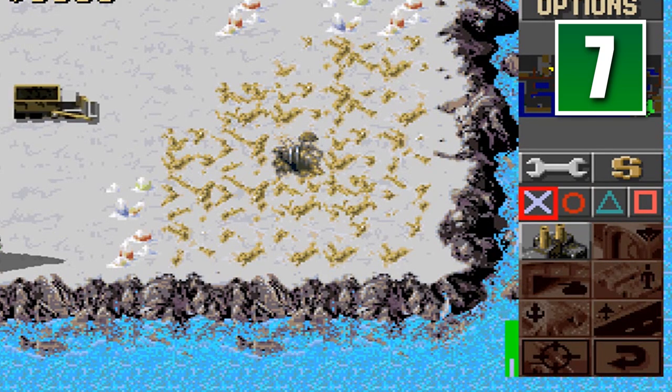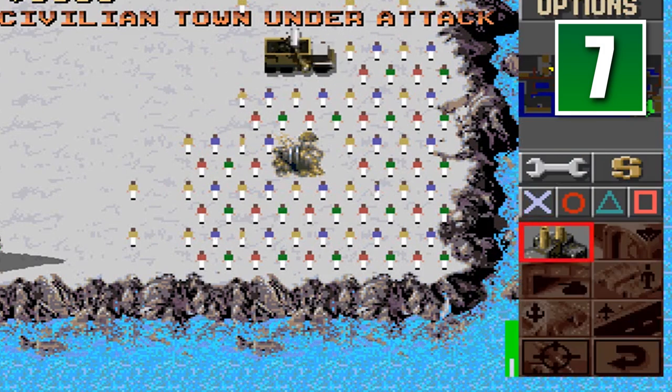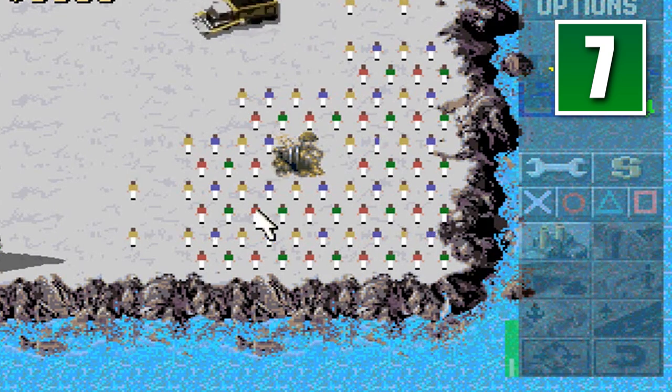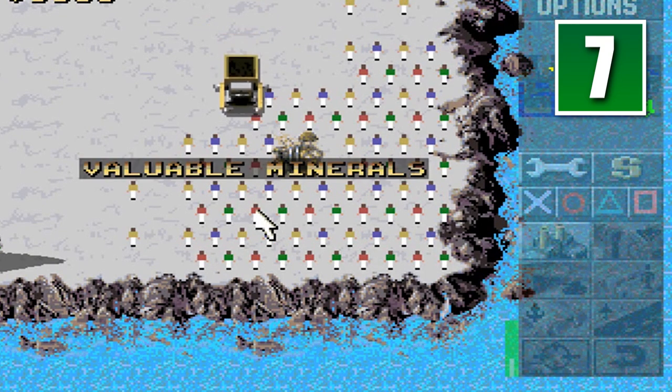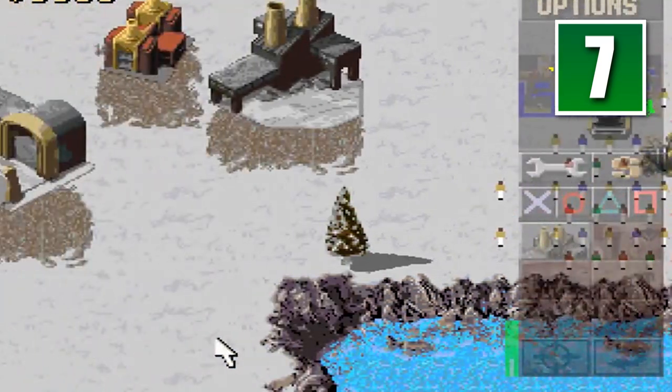Upon activation, the game splurges out the message: 'Pat sucks, don't drink and play Red Alert.' Whereas Soylent Green mode will replace the valuable ore with humans in brightly colored shirts. After getting harvested, they will yelp in pain. Gruesome.